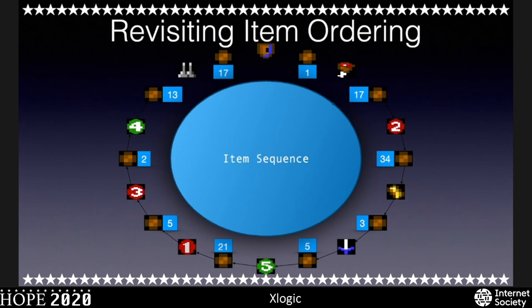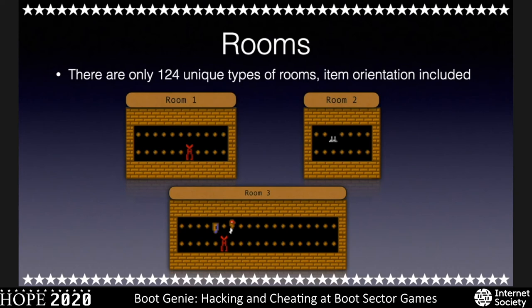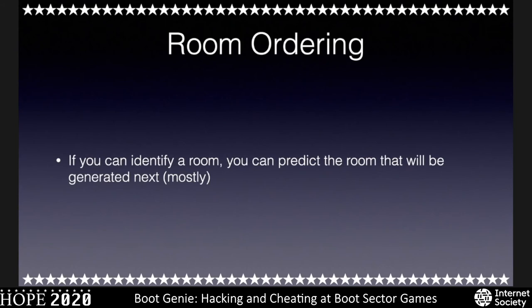Let's revisit patterns. The food and the shield cycle: shield at the top, then one floor tile, then food. If you count another 17 tiles you'll see an enemy, another 34 tiles you'll see gold, and so on — it actually loops. That loop, if you add all these numbers up including the items, turns out to be a total of 128. No mistake there — this is starting to make a lot of sense. I also noted there are 124 unique types of rooms. I started cataloging all the different types of rooms, and it turns out there is a finite amount, including the types of items that show up in them, and they follow an ordering as well. If you know one room, you can predict the room that follows to the right.